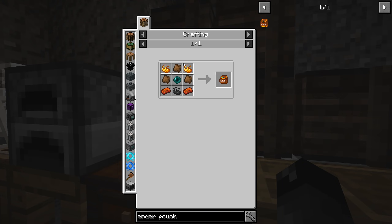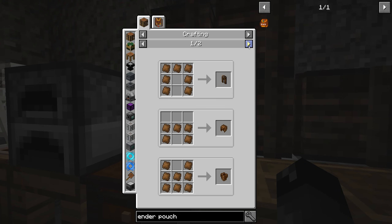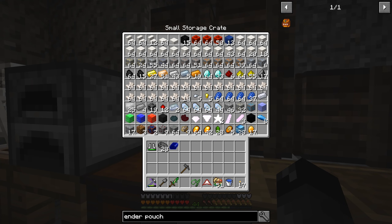The ender pouch also requires Blaze Powder — we can get that from Cinder Pearls in the desert or by killing Blazes — and Hardened Leather, which we've already seen because we needed it for the Hang Glider. So there's a few things we need to do; we need to go to the nether to get the stuff for the ender pouch.